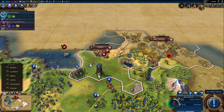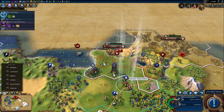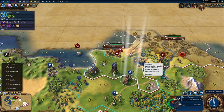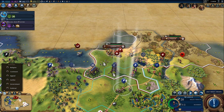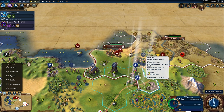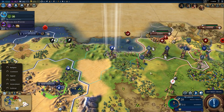I'm trying to attack some of these chariot archers. They're also going to have to deal with a barbarian scout, so hopefully that distracts them a little bit. It turns out that my own heavy chariot ended up being pretty useful - melee attack of 28 compared to my other melee units.